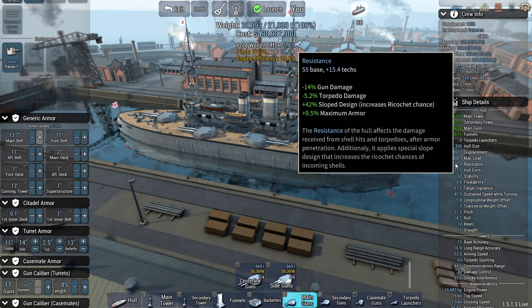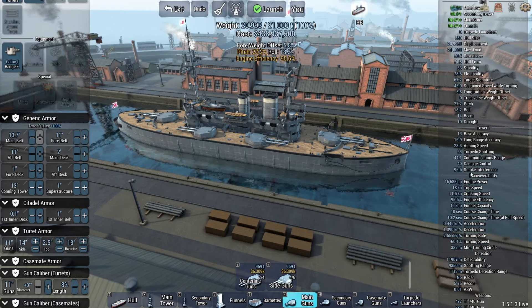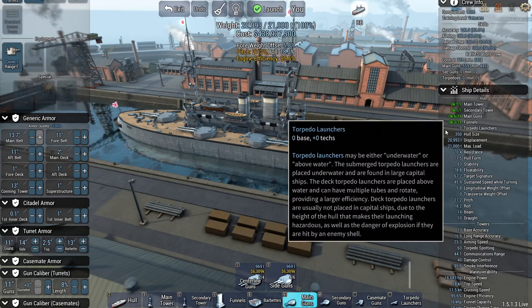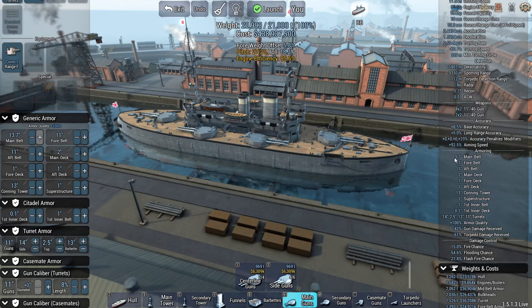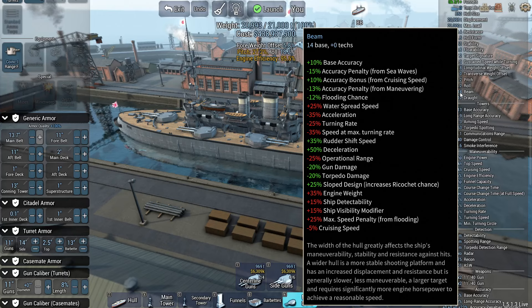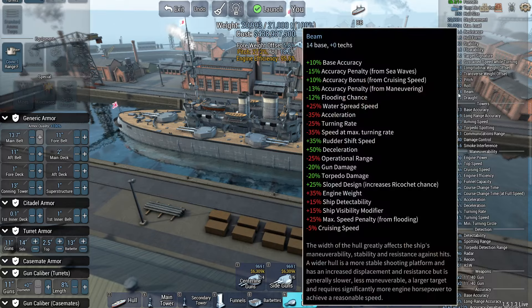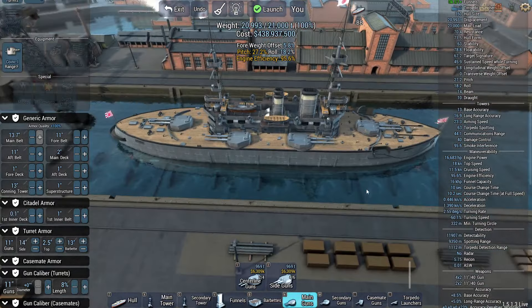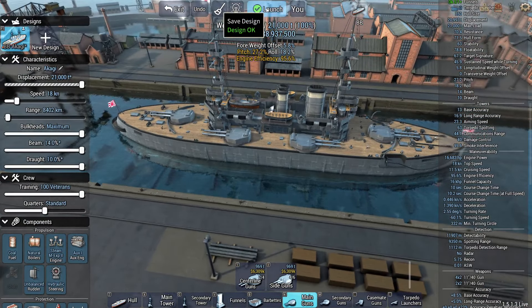We've got a resistance of 70 — not great. We only get a plus-42 for slope design to increase ricochet chance, and minus 14% gun damage, also not great. We also have minus 20% gun damage for the increased beam, plus base accuracy, but we lose base accuracy for the draft, and the draft also gives us minus 15% gun damage. So it should make the ship a little bit more survivable. I think we're ready to take on the Dreadnought-ish.